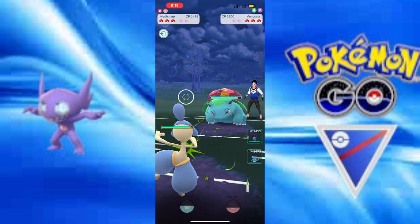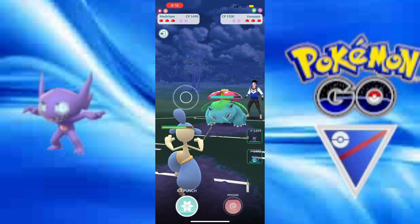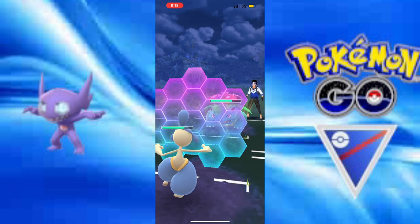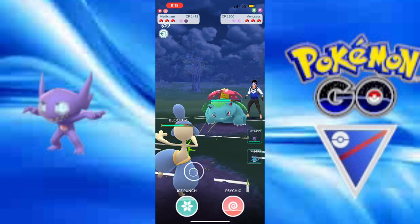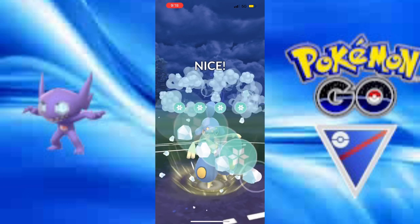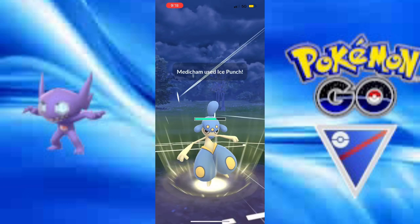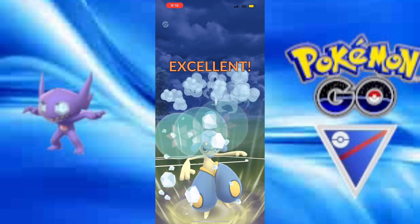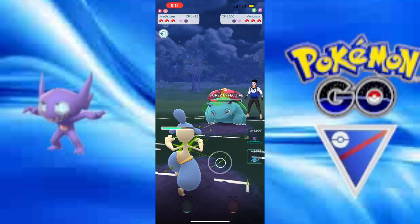We have a Venusaur to deal with. Venusaur — you're no problem. I mean, you're kind of annoying, but it's fine. They're going to get to Frenzy Plant first, but I need to get rid of this thing because Azumarill does not want to see it at all in the slightest.